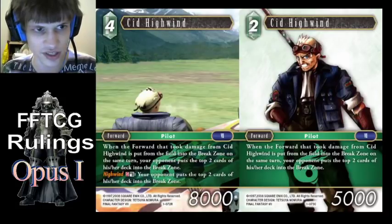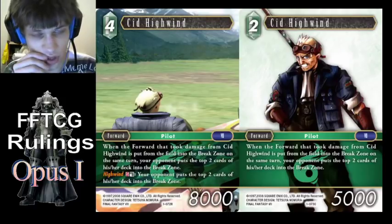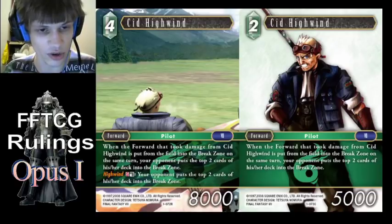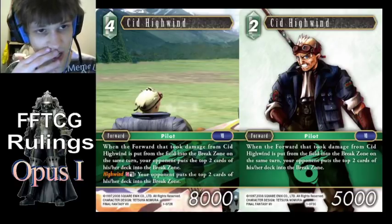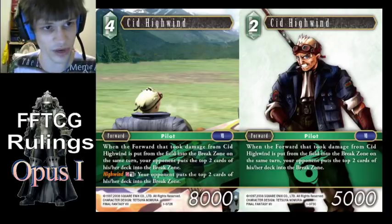Sid Highwind — this is an auto ability, so Sid Highwind has to actually be in play when the forward breaks to cause them to mill. Although, if Sid Highwind crashes with the forward — say an 8k battles another 8k and they both break in combat — he does see that forward go to the break zone and still makes them mill, even though he's gone to the break zone as well.